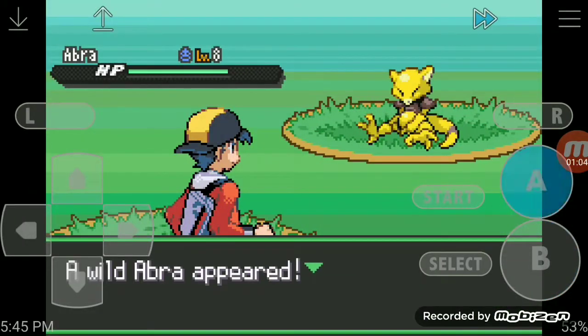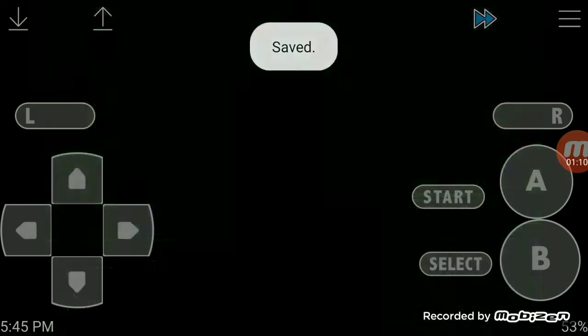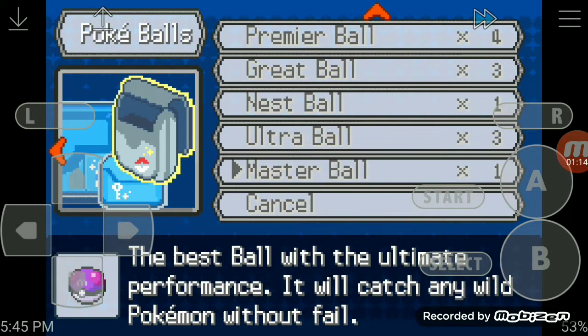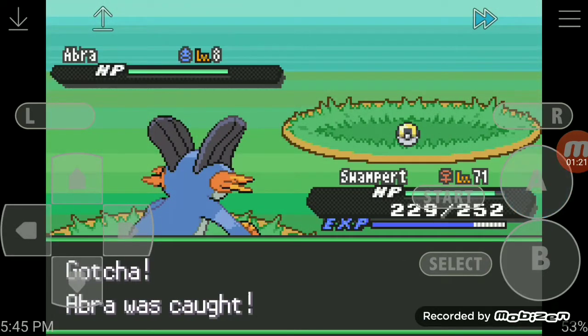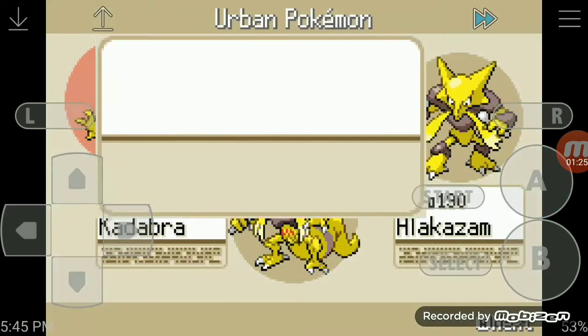We actually found the Abra. I recommend saving if you have the option to save, then just throw an Ultra Ball — and it catches! Boom, we have our Abra.